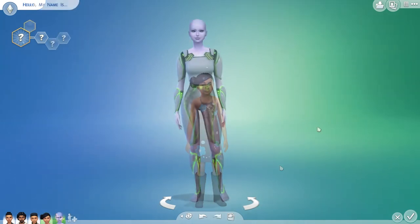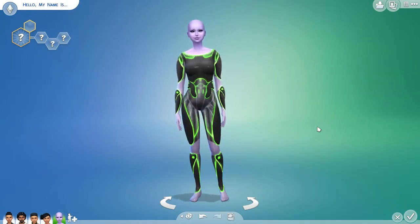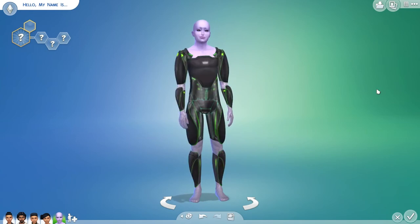With this expansion pack, aliens are also back and you can create them right from the beginning in Create-A-Sim. They only have two outfits that you can pick out for them, so I'm just showing them on both a male and a female alien. But this is all for the Create-A-Sim items, so now I'm going to move on to what's available in Build and Buy mode.